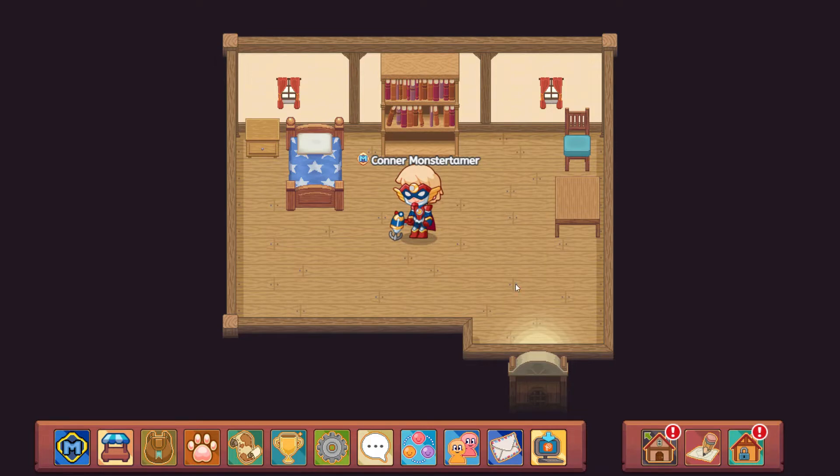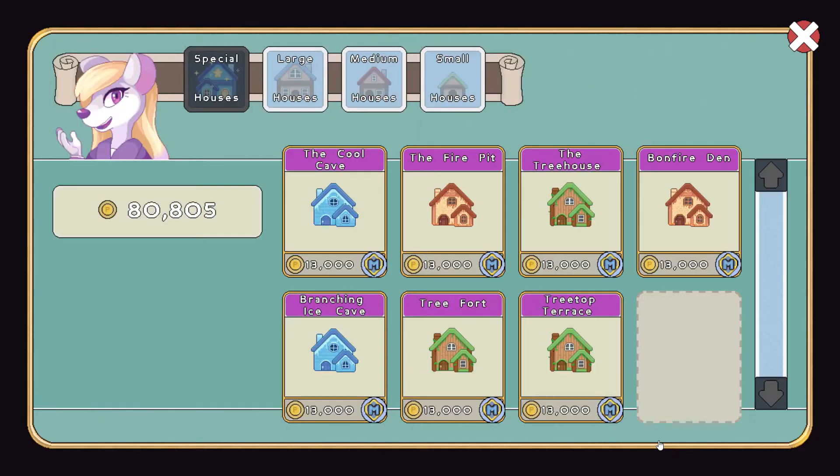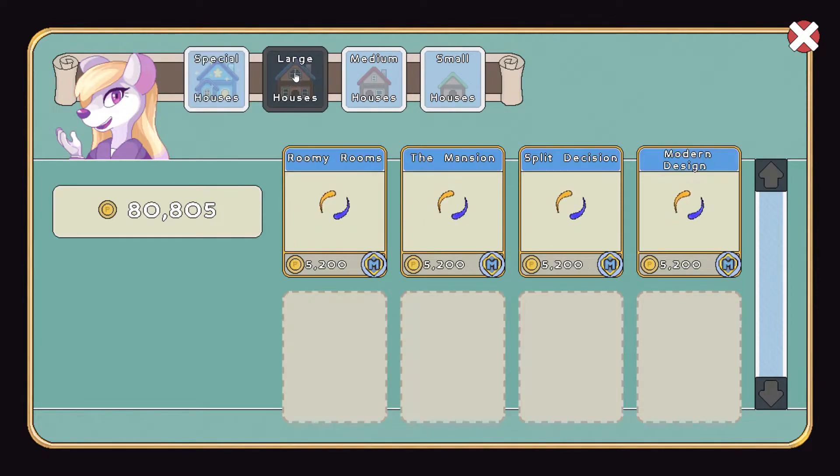Here we are in our home. First we have these buttons over here on the side which will help us to navigate setting up our home. We have a couple of different houses. These are special houses: the tree fort, the terrace top, the treetop terrace, bonfire den, the tree house, and the cool cave and branching ice caves. Here are some special houses, large houses, roomy rooms, the mansion, split decision, and modern design. All of these are for 5,200.